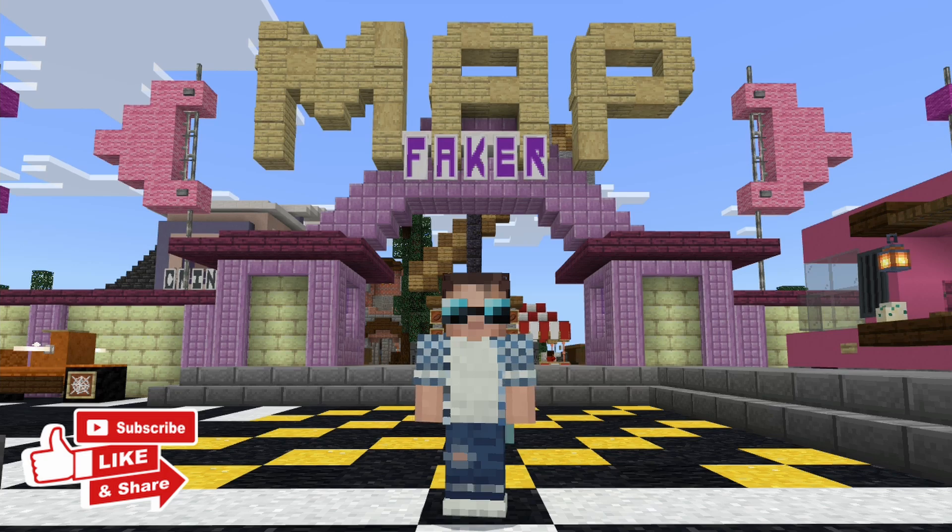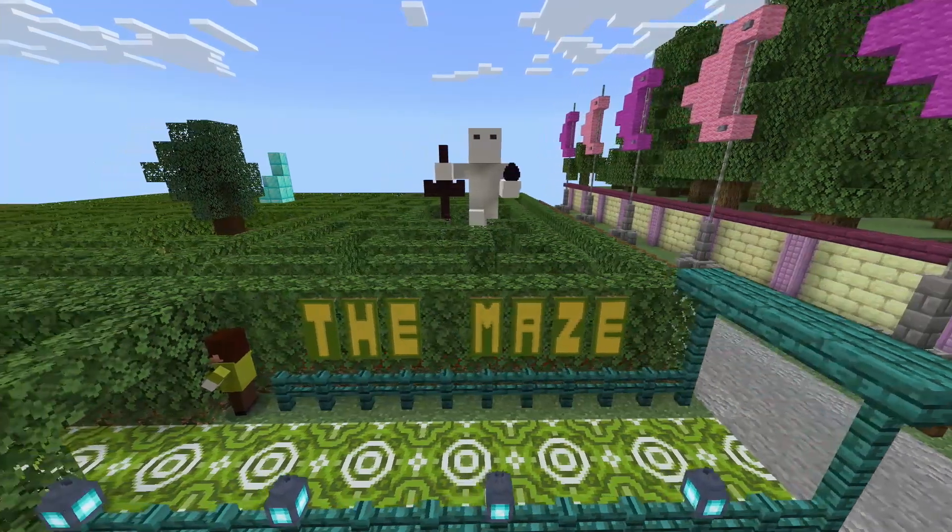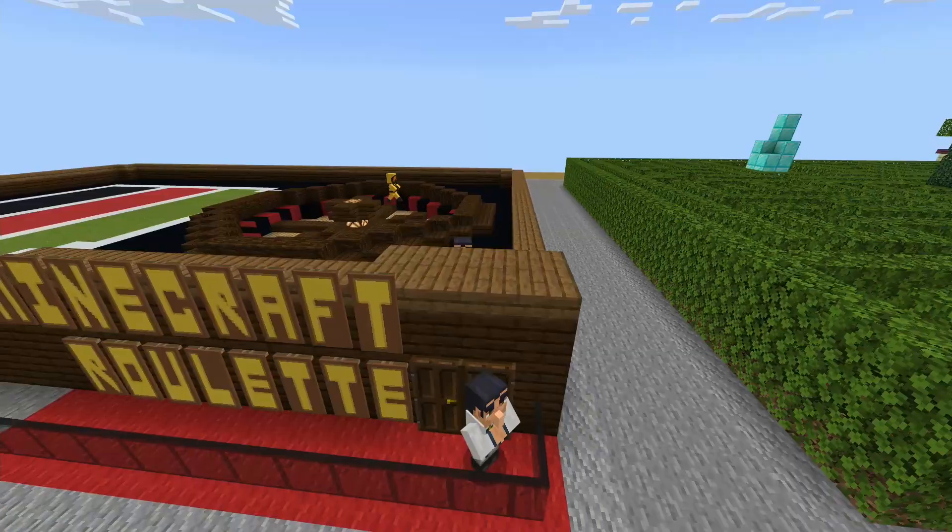The idea was that anyone on any device could come and build these minigames and have fun with their friends. Unfortunately I couldn't keep up with the original format, so I rearranged and relaunched it, where I show you the games in action and then show you how to build them. There are currently three minigames in this park: The Maze, Chicken Drop, and Minecraft Roulette.